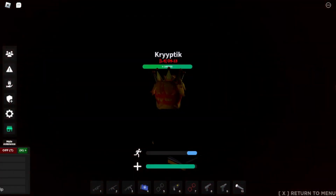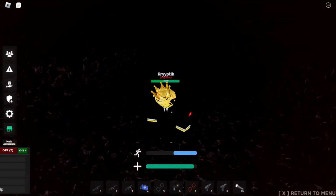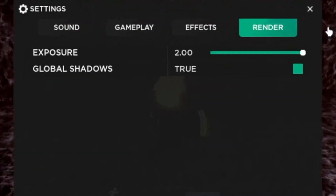A more difficult pocket dimension is the maze, or back rooms. You will find yourself in a maze-like space, and you will have to run around and look for a corridor with a bright light at the end of it. I would recommend having a medkit and turning up your exposure in the game settings to see better.